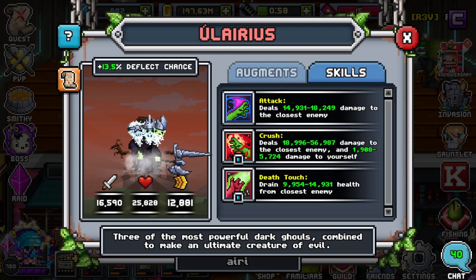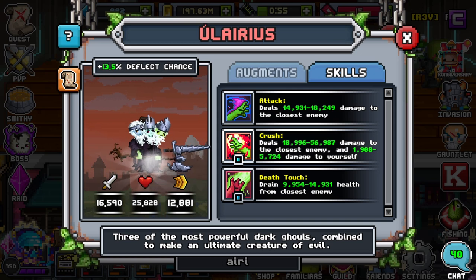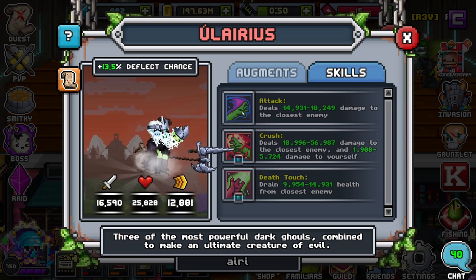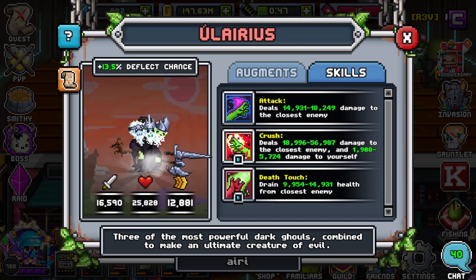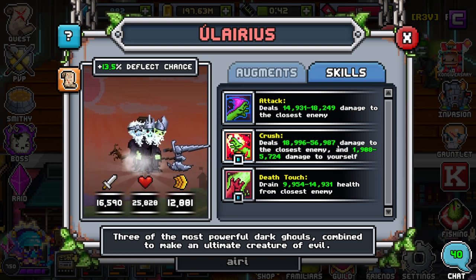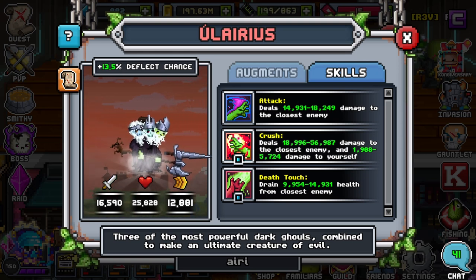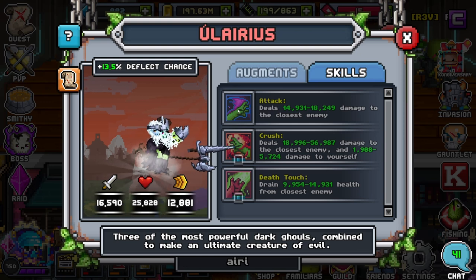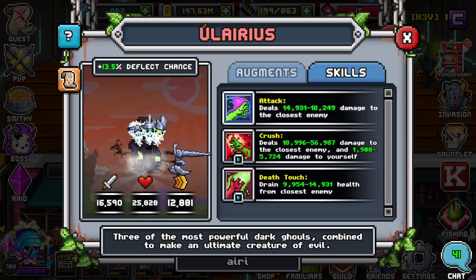Let's go over to the Skills. On the Skills, they just have three basic attacks. They have Deals Damage to Closest Enemy, which is going to be one of your main attacks. They also do Deals Damage to Closest Enemy and Damage to Self, which is pretty much just an amplified attack — it goes all the way up to 56,000 in my case, while the first one only goes up to 18,000. I highly recommend just doing your 0 SP attack, saving your SP, and when you need to heal, use the last option, which is Death Touch.